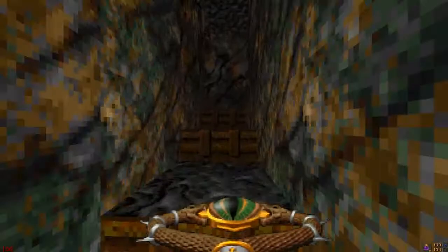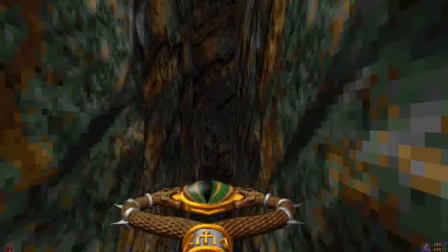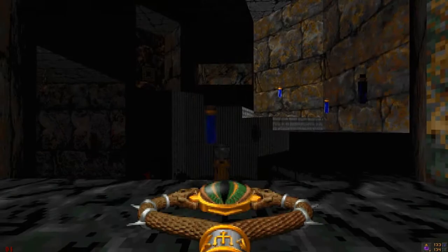I can see the cave key up there. Yes, here it is — where are the gargoyles? There you are. I'm going to go ahead and jump up here, grab the cave key, pull the switch — trigger the switch, actually. There's a little centaur in there. Go ahead and take him out before I have to deal with him later.